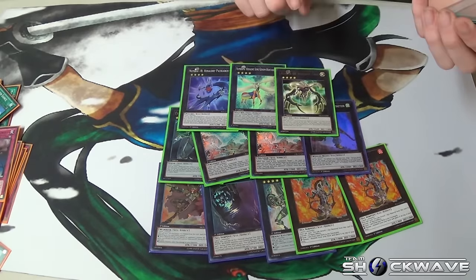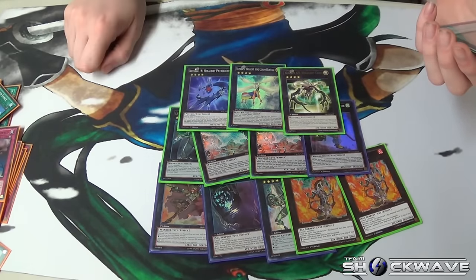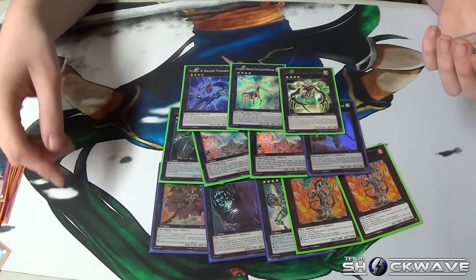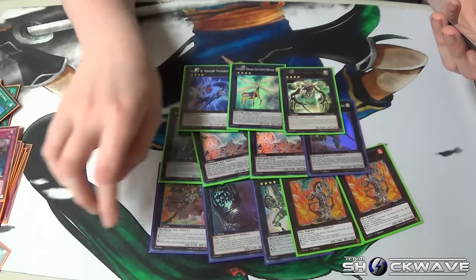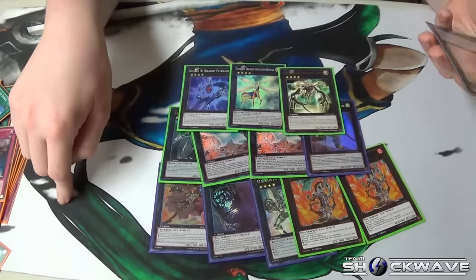The Heraldry Crest — I didn't get to make it today, but it's still a really fun thing. I can bring it out, negate all the XYZs, and once per turn I can target any XYZ on the field and copy it. So if I bring this out and then later bring out like an Emerald or a Chain, I can use this effect, then use Heraldry Crest to copy it and do it again.